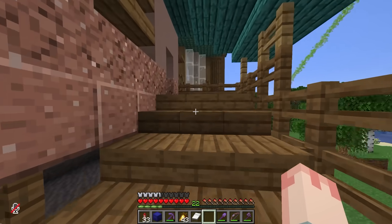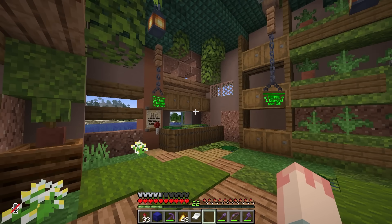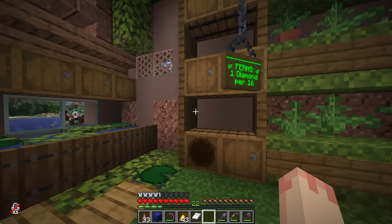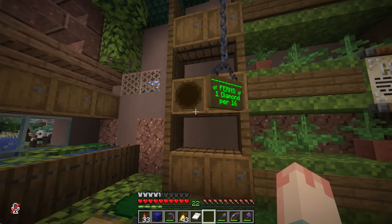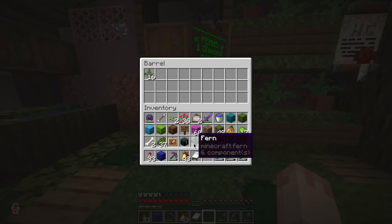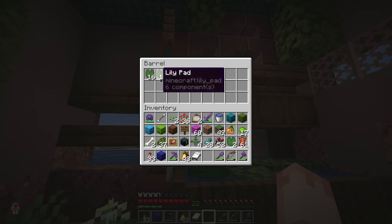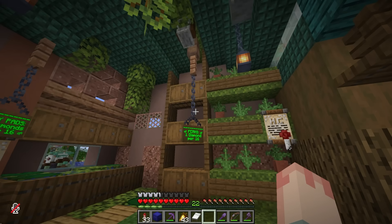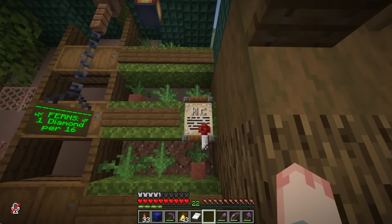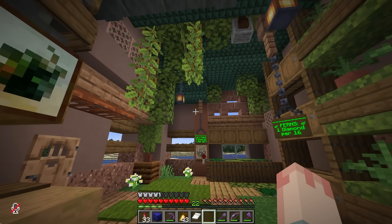Moving up these lovely stairs, this is where the actual shop for the lily pads and ferns resides. I've got the ferns off to the right-hand side where they'll buy from these barrels, but they're a little empty because I have to get more stock. This is basically all I have right now — I'm definitely lacking in the stock department for both ferns and lily pads, so I'm gonna have to work on that.